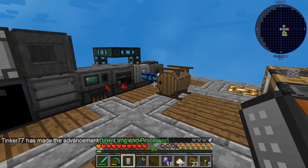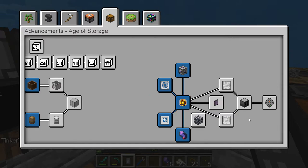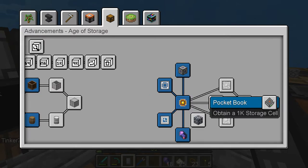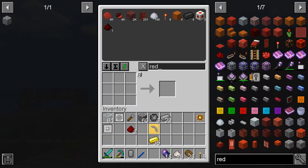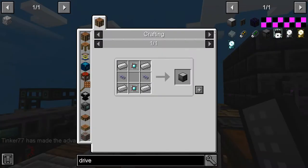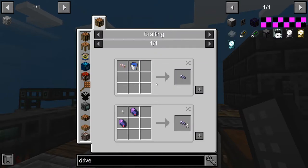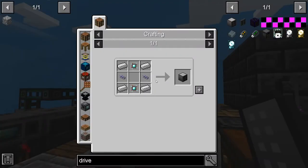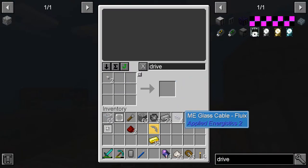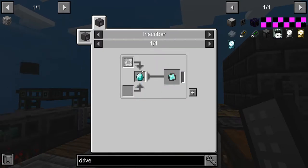Basically, we're trying to make the drive bay — we put disk cells into it for storage and need a grid to access it. Let's see what it takes: iron ingots, ME glass flux cable, and engineering processors. We know engineering processors will need the boron stuff. But we can make some of these other pieces now.